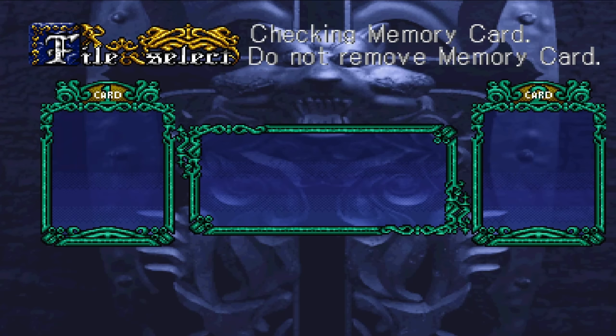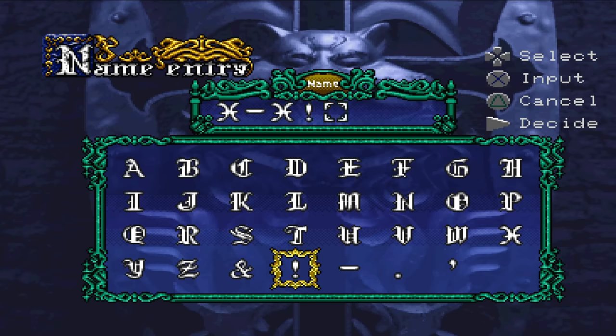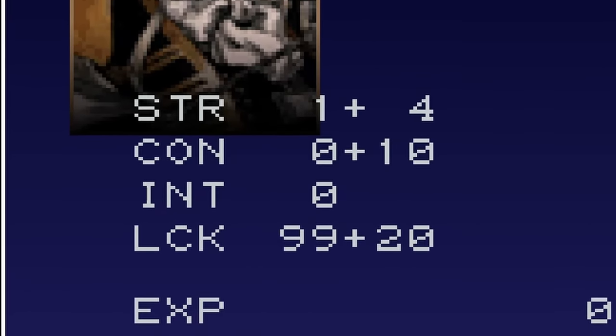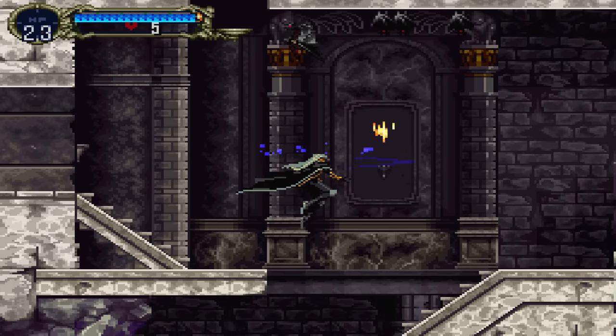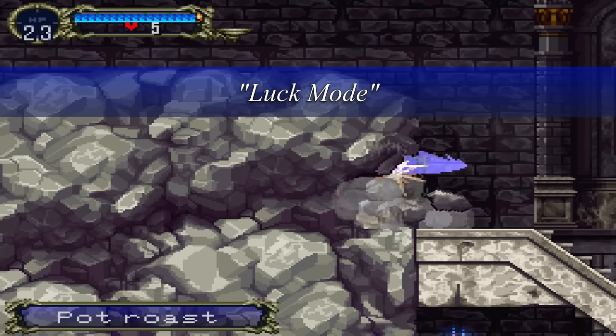In our glitch playthrough, we begin before the game does, on the file select screen. Create a new file and name it x-x!v'q. This is one of a few secret file name codes that allow Alucard to begin the game with altered stats. This one sets his luck stat to 99, but heavily nerfs all his others. This type of playthrough is often referred to as luck mode, and while it itself isn't a glitch, what we're going to do with it is.